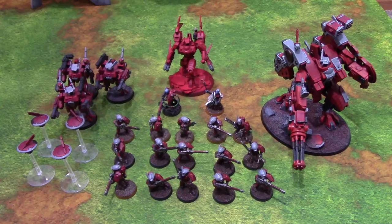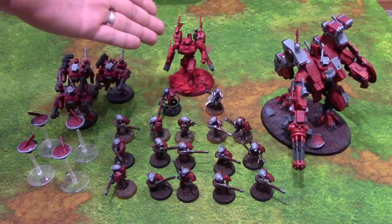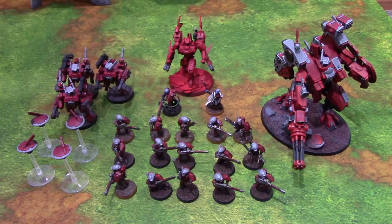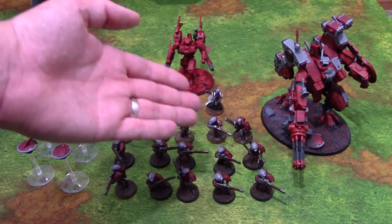In the HQ slot we have a Coldstar Commander with four Fusion Blasters, an Ethereal, and a Cadre Fireblade who is our Warlord with the Through Unity, Devastation warlord trait and the Pure Tide Engram Neurochip. For Troops, we have three five-man Fire Warrior Strike Teams. Each one has a Shas'ui with a markerlight, and the Cadre Fireblade also has a markerlight as part of his standard loadout. You'll want each of these units to use their markerlights every shooting phase.